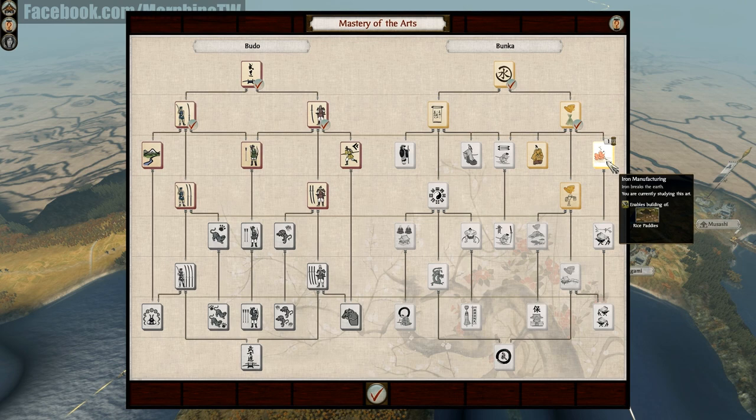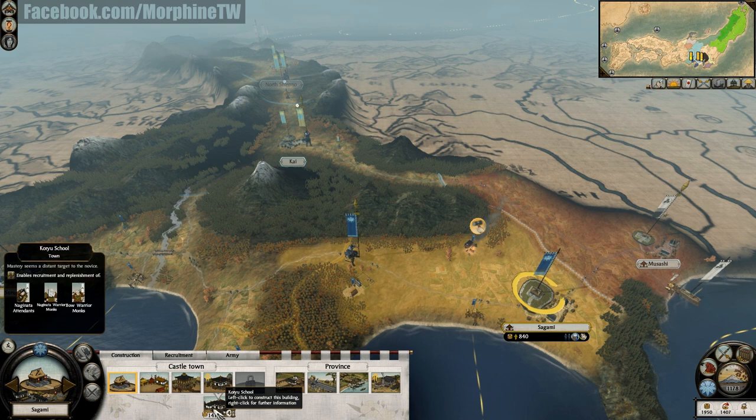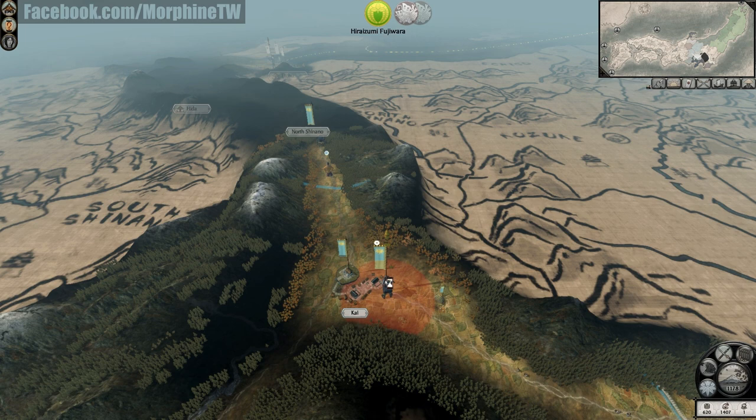Checking out the mastery of arts — I will soon have iron manufacturing so I can upgrade my farms into rice paddies. You can see that I'm quite low with food. I have enough cash but the Koryu school will wait a little bit — I will recruit some rice. Not enough cash for now, moving my general toward the east, and I can end this turn.